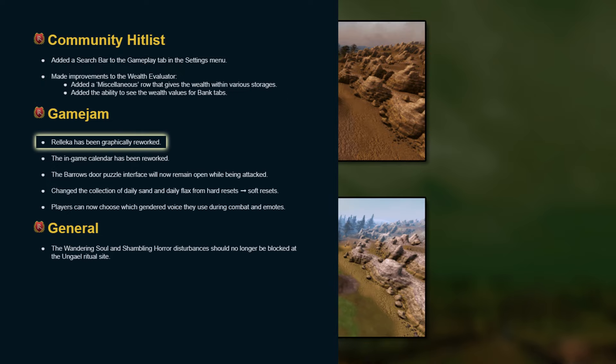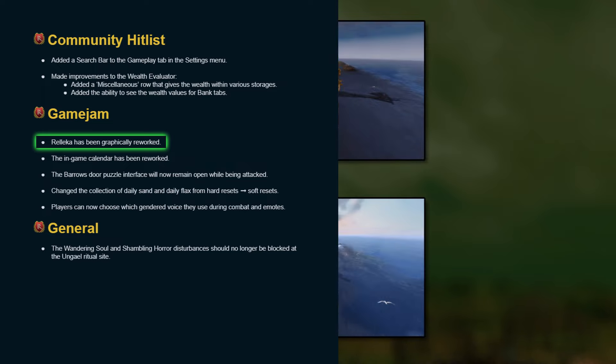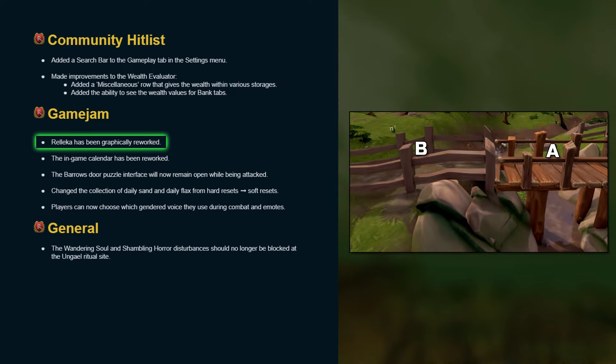Rellekka has been graphically reworked. You guys know me — I'm a big fan of the art team and I will preface this by saying that I love 99% of the changes, especially the structural and environmental redesigns. However, I sometimes feel like we're losing a lot of the vibrancy and liveliness within the colour schemes of certain environments. Let's test this: in this image, do you prefer the colour of the wood in A or B? A is actually ages old whereas B was recently implemented with the Ardoon Graphical Rework. Let me know your thoughts in the comment section.